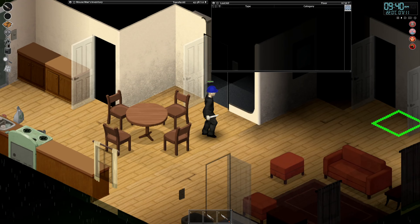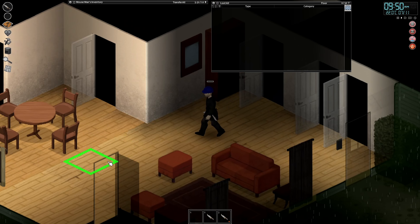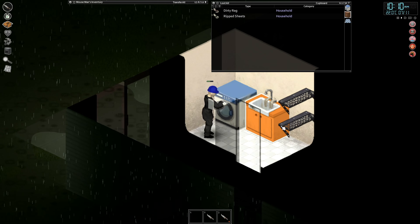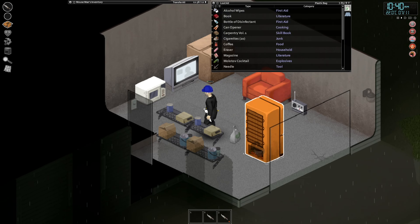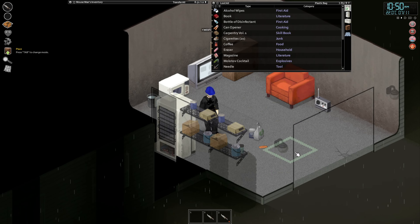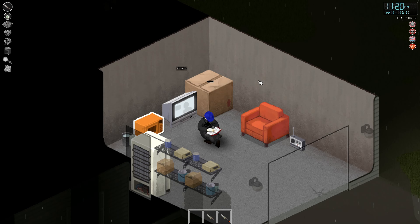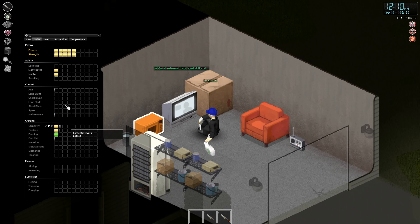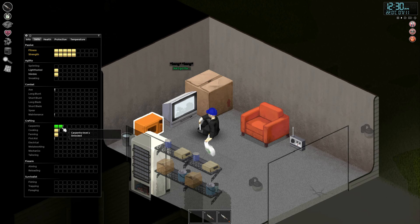I grab the fridge and I'm gonna stick it in front of the door. But before I do that, I'm gonna grab some food. Let's place the quote-unquote sink, which is just a bucket in the corner — it's got some water in it. Now let's pop this in front of the door. I like this, it works. Now let's just read a book and cure our depression. Looks like we also just caught Woodcraft — time for us to hit level 2. Level 2 in carpentry, sweet.